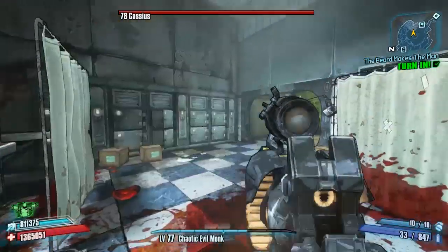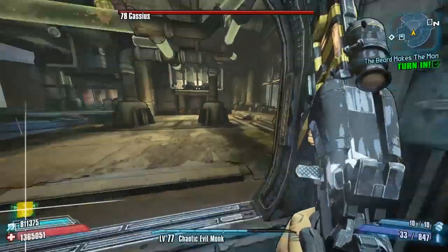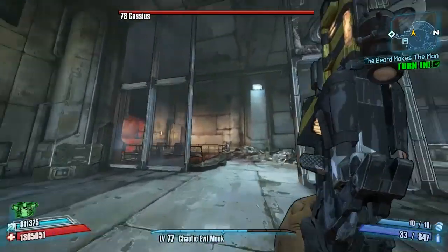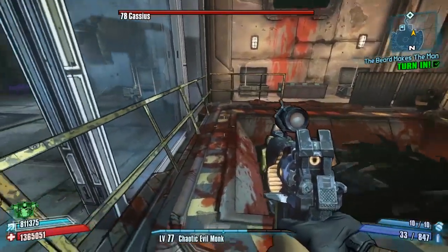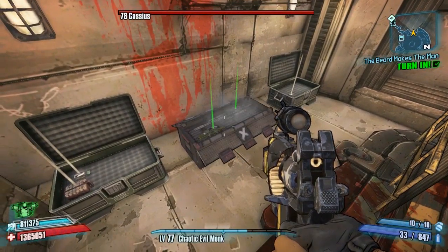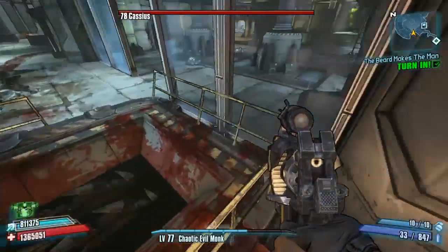We're heading into this room here — the experimentation room, I think it's called — and we'll start our next set of chest farms from here. Run all the way through and head to the left hand side at the end of this room. You'll see the grinder right there; jump past it or to the side of it — whichever way you prefer — but don't fall in or you will die. There is a white chest at the end for you to pick up.